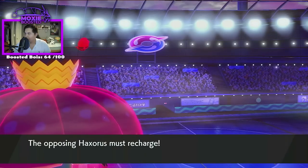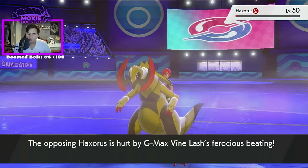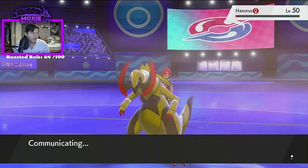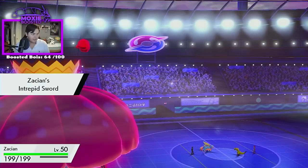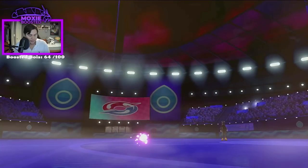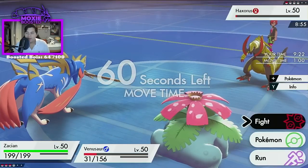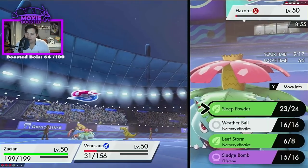What are your thoughts on the new Wooper form? Very whoop. Poison/Ground — I don't know if we had that before. I wanted to say Gliscor but that's nothing — Nidoqueen, that's what it was. If it's a defensive Nidoqueen-style Pokemon I could see it being pretty okay because Nidoqueen as bulky as it is is actually pretty decent. It really depends on the stats — design wise it's a 10 out of 10 obviously.